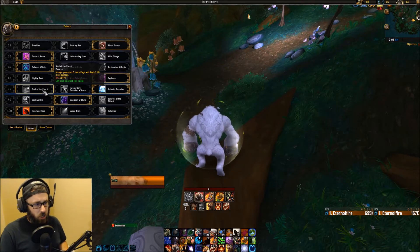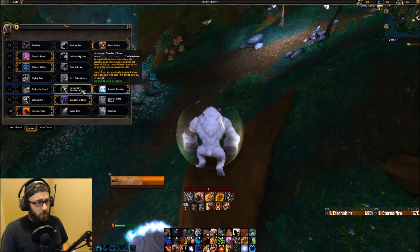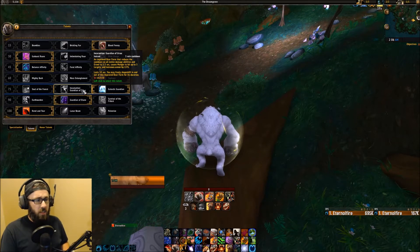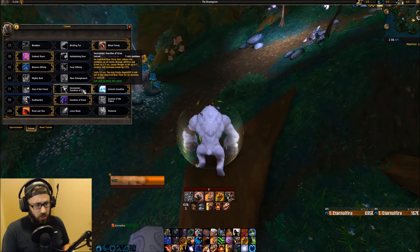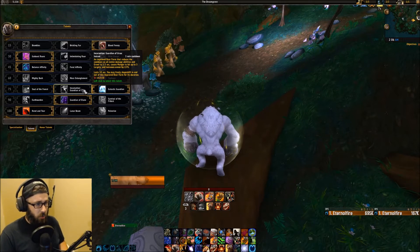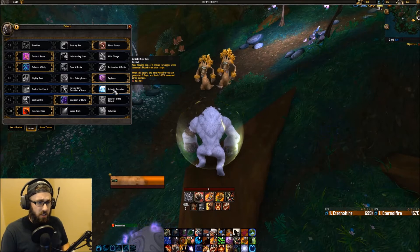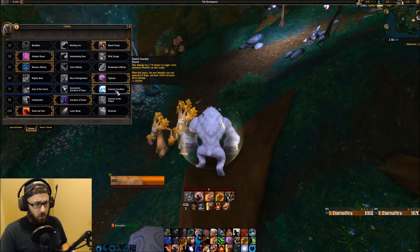Soul of the Forest makes Mangle generate 5 more rage and deal 25% more damage — nice damage increase there. Incarnation: Guardian of Ursoc is an improved bear form that reduces the cooldown on all melee damage abilities and Growl to 1.5 seconds, causes Mangle to hit up to 3 targets, and increases armor by 15% for 30 seconds — but it's on a 3-minute cooldown. Of these three talents, I definitely prefer Galactic Guardian, which is nice to have on multiple targets and just nice to use in general.